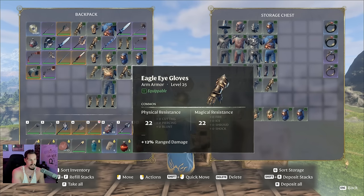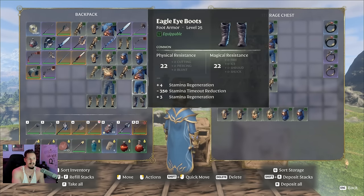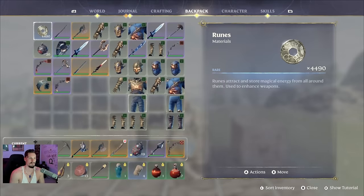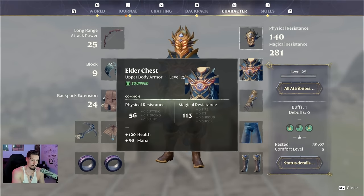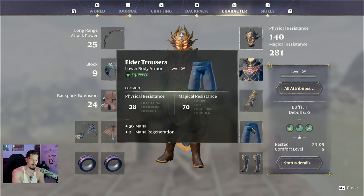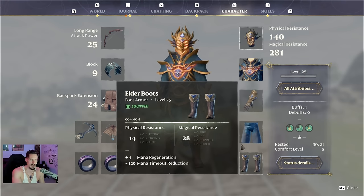The last set is the eagle eye, and the eagle eye is made for the bow player — long range criticals, that's what you're looking for, maybe a little bit of stamina regen. This is a good set. The elder set is really solid for a magic player, especially if you don't have the means to make one of the late game sets yet.